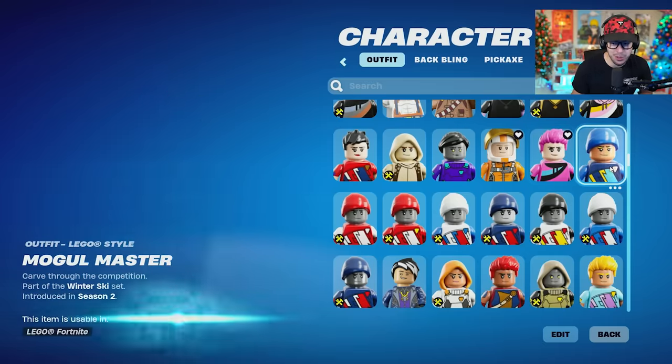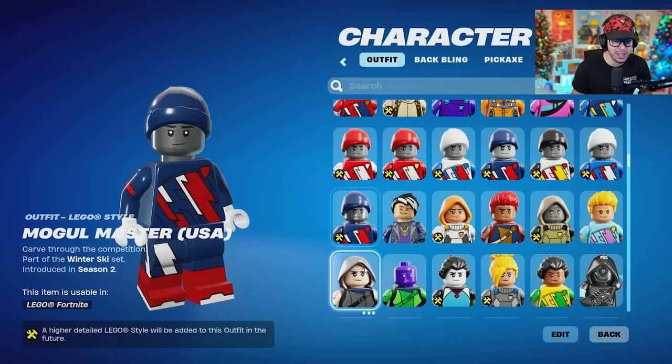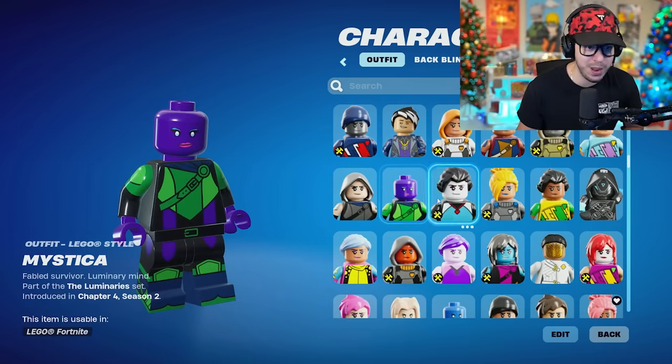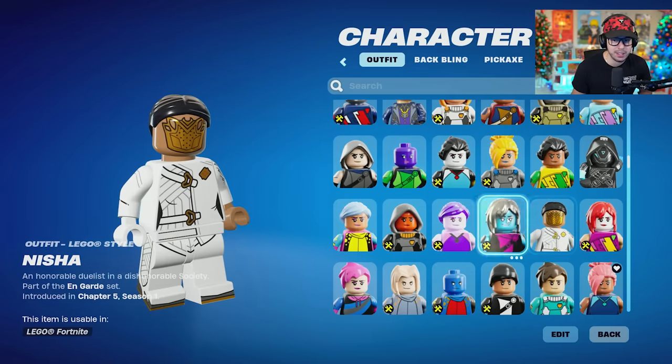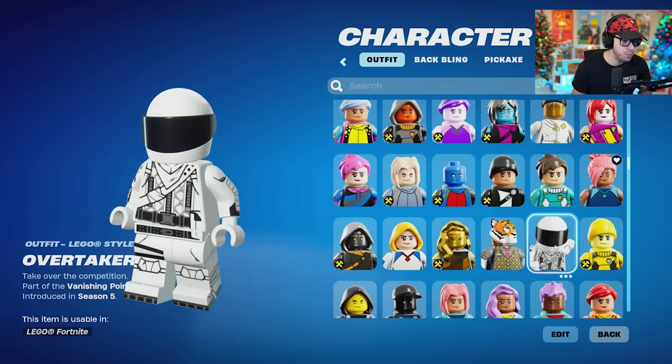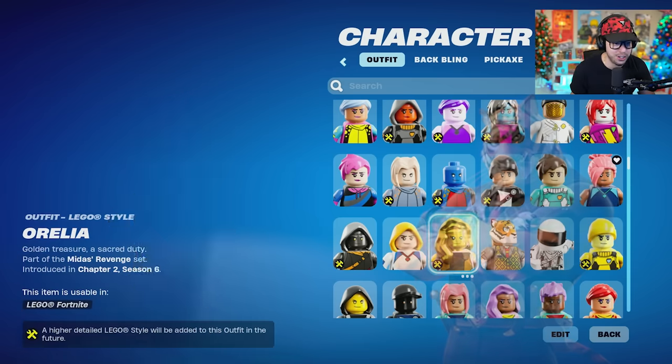We're looking for the rare ones, like Aerial Assault Trooper, Renegade Raider. Neural Links. This is Nisha from the current Battle Pass — I like that. A couple of these aren't done. We have Overtaker. Oscar, aka Tony the Tiger, looking fresh. Now Aurelia they say isn't done, but she looks pretty good though — they at least gave a nice base model for her.